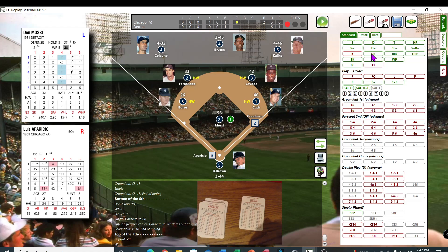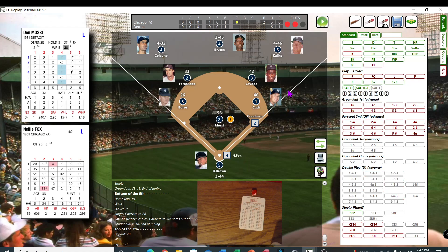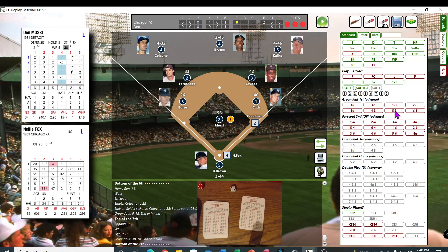Aparicio — 21, 30 — fly out to left. Two down. Nelly Fox — another double — 44, that's an 8. Mosse is a B pitcher, runner on first. Eight — and he's out 5-3 for the third out. Ground ball to Burroughs — picks it up, tosses it over to Cash for the third out.